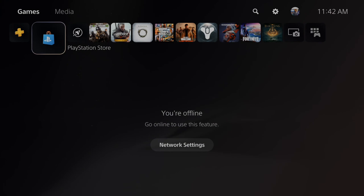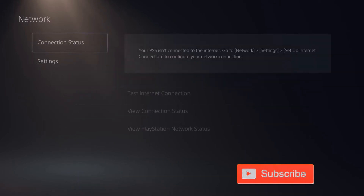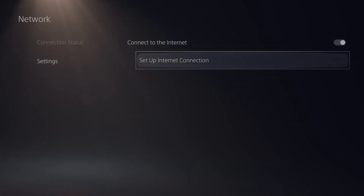So if your Wi-Fi seems off or it's a little bit slow, go ahead and go to the settings on top, then go to network, go to settings, go to the right, and go to setup internet connection.